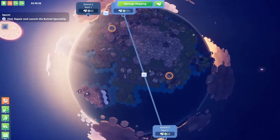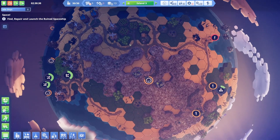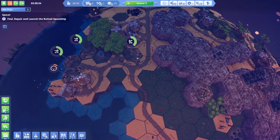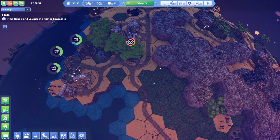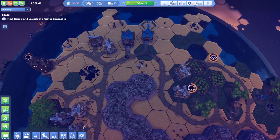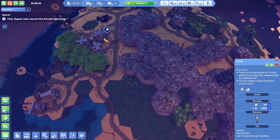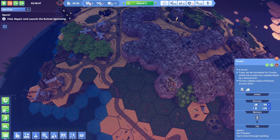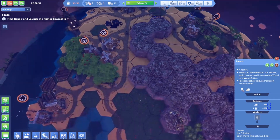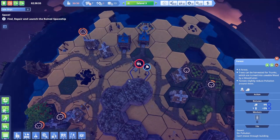Island three should have some wood now. All the wood got used to make orchards and vegetable fields and all that stuff. Do I have a warehouse for all of my food? I don't think I do - should probably do that. I can put it right here.